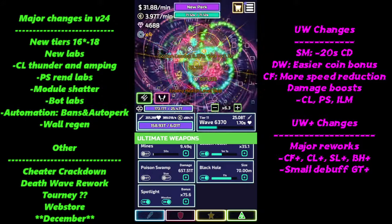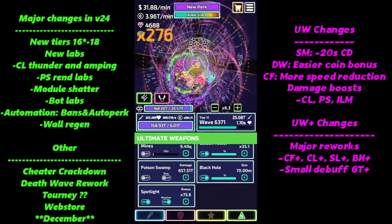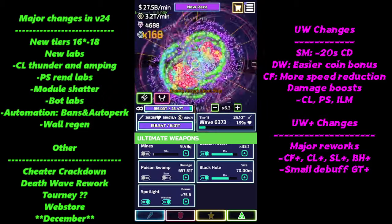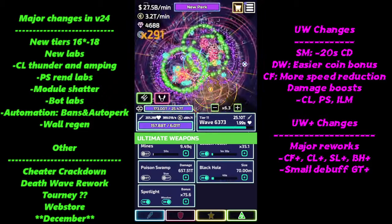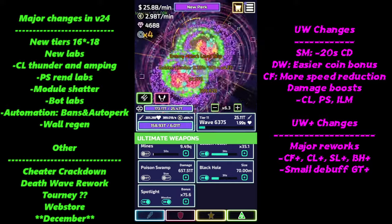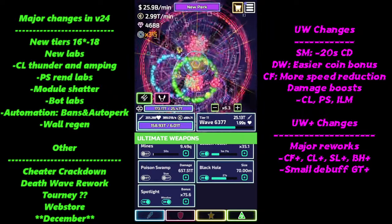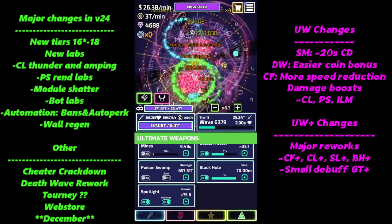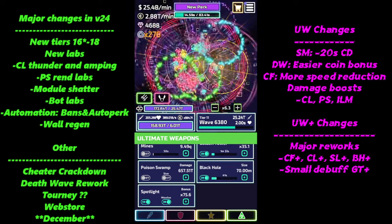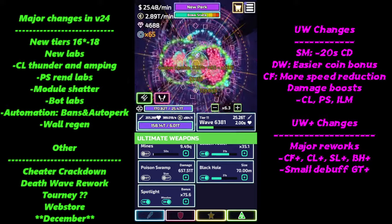It looks like there's been a crackdown — some players that were pretty high up have been getting banned. I don't know if it's a new anti-cheat feature or if staff is pruning through the top of the leaderboard. I haven't heard of anything below top 100, but if you're within the top 100, you may have a target on your back. Don't cheat — people are getting banned right now.